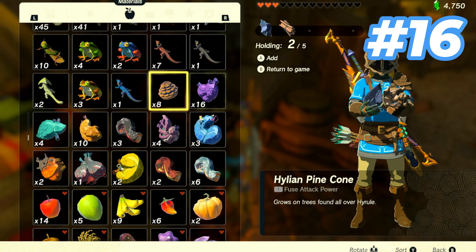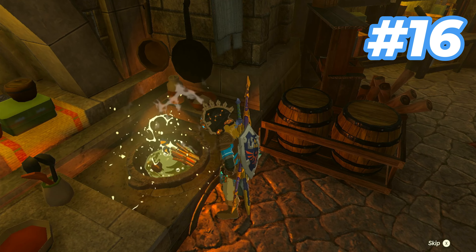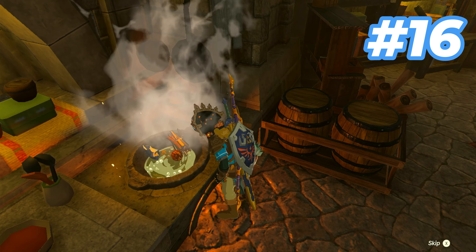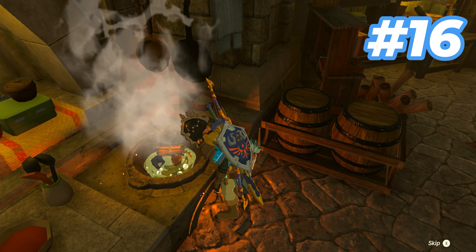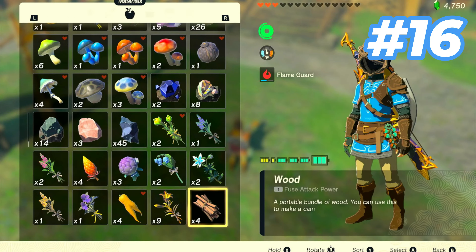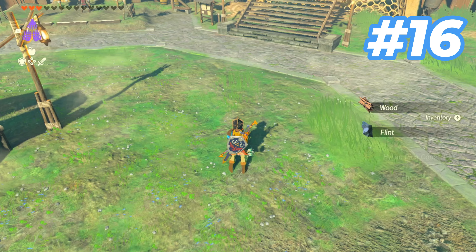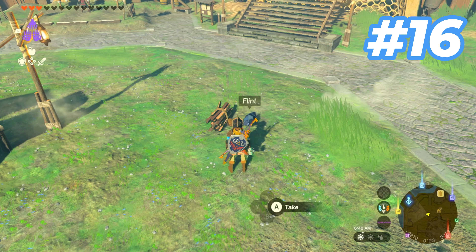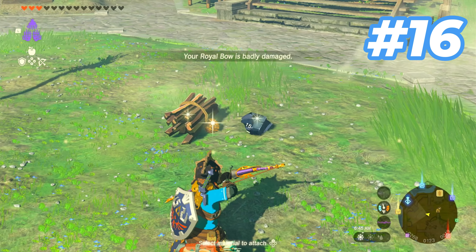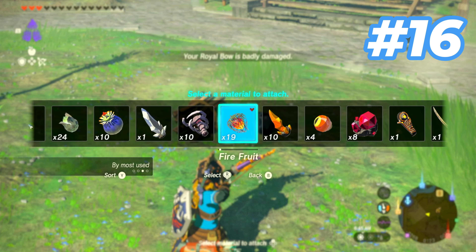Do you hate scrolling through your inventory forever to find all the items to make a campfire? Well, you can actually just cook them all together and you'll get something probably gross. But now if you push Select Recipe, it'll actually just bring up all the items for you without having to scroll forever. This way, you can always have an instant updraft and stuff.